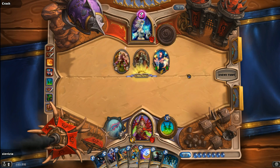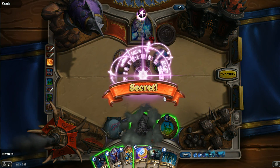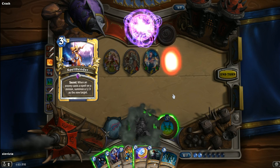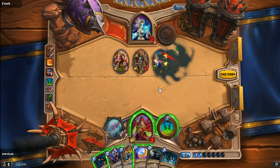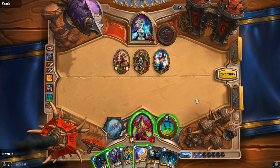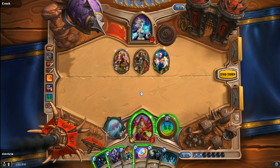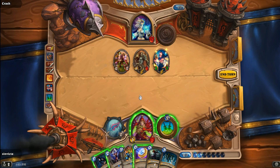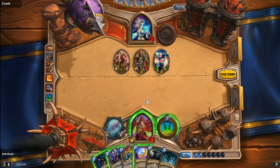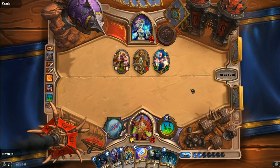Fan of Knives comes out, but unfortunately we lost the Kobold Geomancer. The 5/5 is a good target for us to Assassinate. And it's going to be Spellbender — I was not expecting Spellbender. That pretty much screws us completely here. That is really, super-duper bad. I really need another card draw here, and I can't play the Mana Addict yet because I just don't have any spells. The lack of removal in this game is really killing me right now — literally.